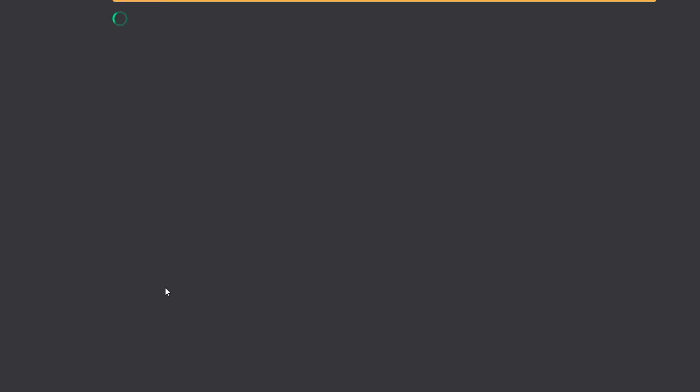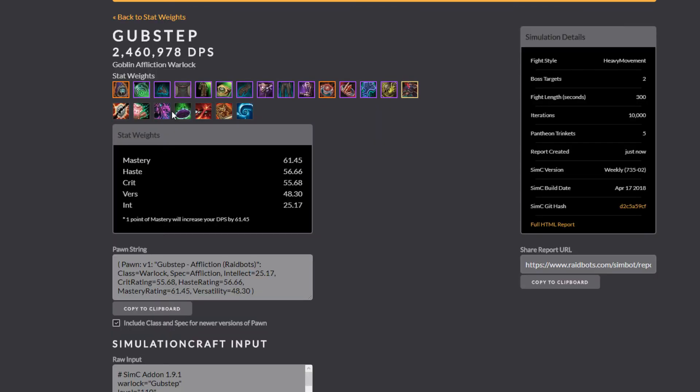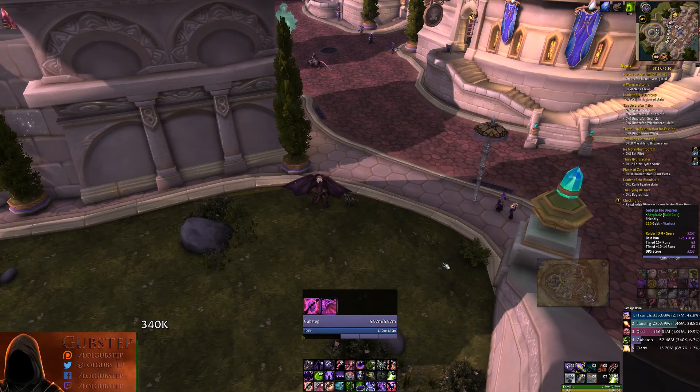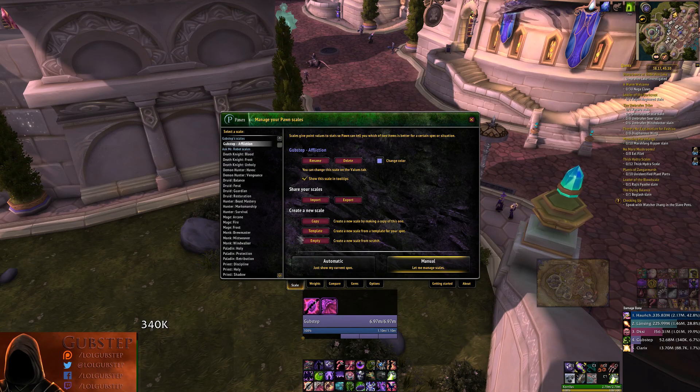Once you're happy with your parameters, click Generate Stat Weights. Raidbots will put you into a queue — premium members will get prioritization over free members. Raidbots runs SimulationCraft on their own machines and processes tens of thousands of iterations, and this isn't cheap. When it's finished, copy the text below where it says Pawn String, open up World of Warcraft, type forward slash Pawn, click the Scale button, and then click Import. Press Control V on your keyboard to paste the text you just copied from Raidbots and hit OK. You have now imported your new stat weights in game.